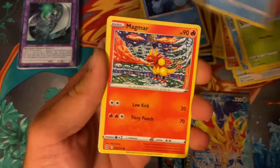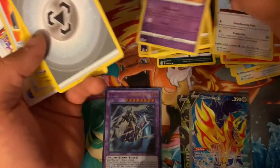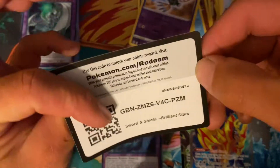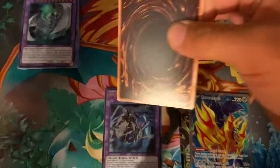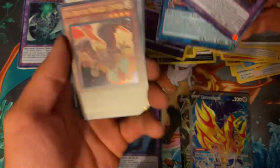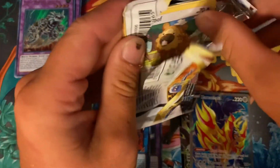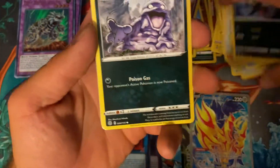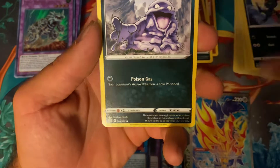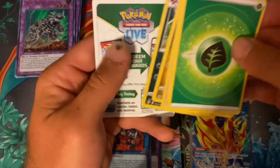Got Burmy, Staryu, Magmar, Rowlet, Hawlucha, Silcoon, and Dreadnaw — kind of running dry on some of these pulls. We need to get something to get this battle going. Got a Geomech... oh whoa, there we go — a Borland Dragon, I think that's worth a dollar or so. Ghost from the Past is catching up. Hopefully we can get some decent pulls here either way — whichever packs win, we need some good pulls.